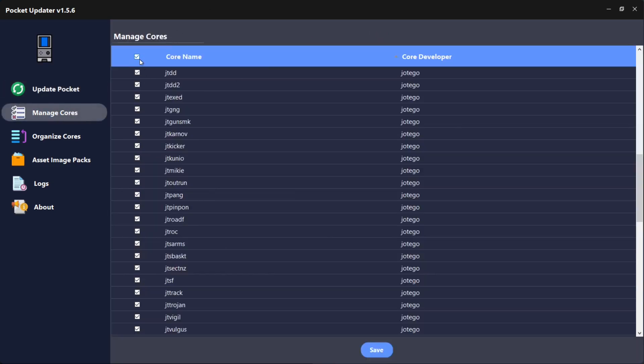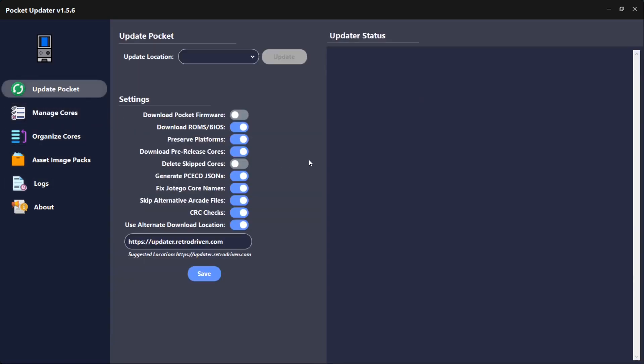Let's go into Manage Cores. I've got everything unticked — if all your cores are ticked, which might be the default, just untick all of them. You can leave all of them ticked if you want to grab everything, but for this tutorial we're just going to do CPS1. We want to find jtcps1, switch that on, and make sure no other cores are selected. Options saved — when we run the updater it's only going to fetch the Capcom core.